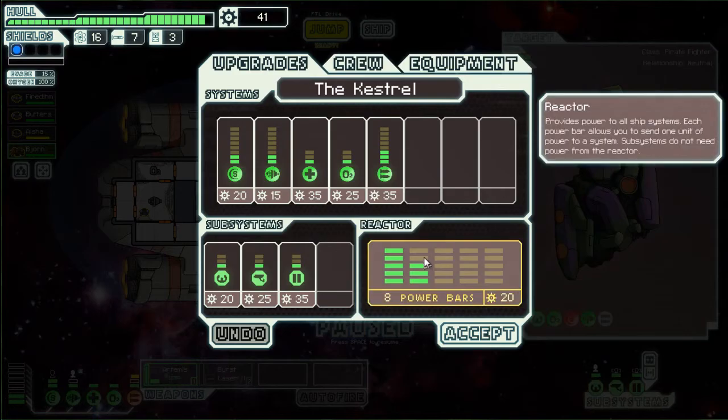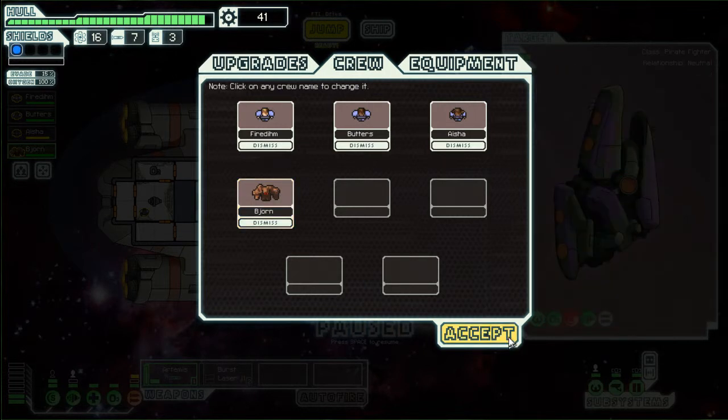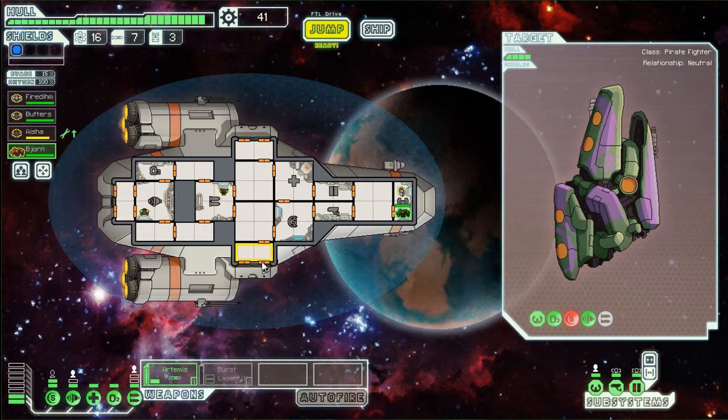Now we can go to ship and crew and see — here's Bajorn. We could rename him, but there's no reason to. He has no skills, but as a rock man he is immune to fire, his movement speed is halved, and his max health is increased. So for right now we'll go ahead and put him on the shields, because the shields are the thing we don't have someone working on yet.